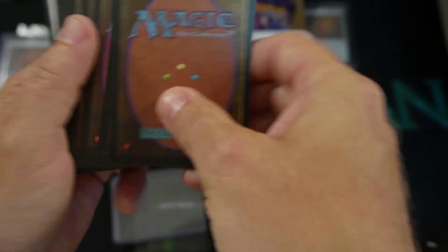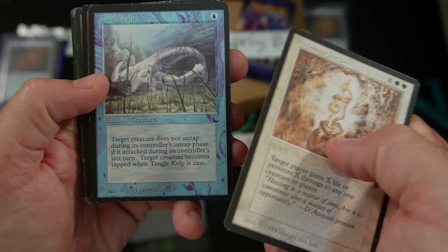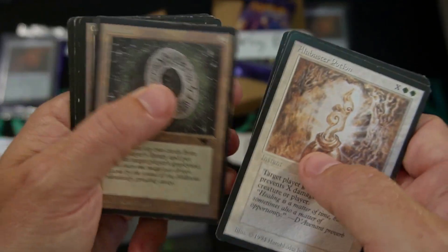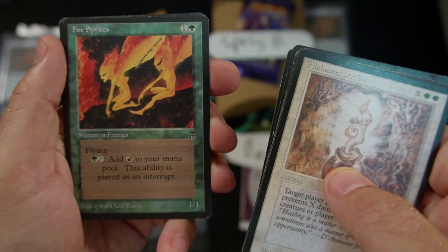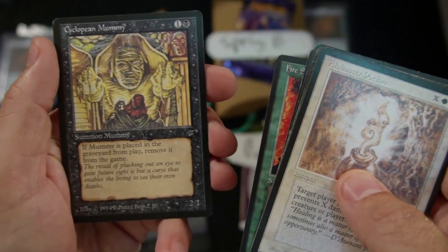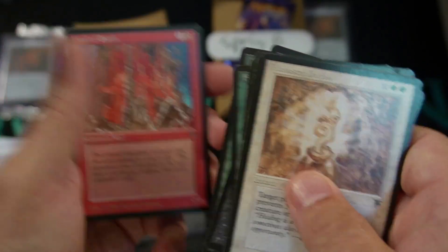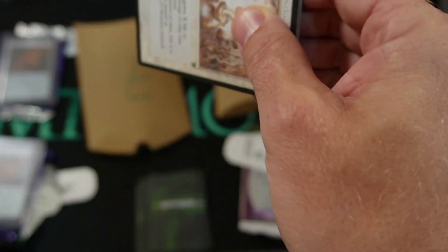Our mystery bags break into a couple parts here. We'll go this way first and take a look at some old school fun. We've got Alabaster Potion from Legends — an instant where you can gain X life or prevent X life. Tangle Kelp. Wrathy Berserker with Rampage 3. Good old Millstone from Antiquities — great card. A Coal Golem from The Dark. Emerald Dragonfly, followed by the Fire Sprites. A Cyclopean Mummy — if it's put into the graveyard, move it from play, so great. Siphon Soul. Dusk with Bores. And a Wall of Earth. Walls used to really slow the game down. They kept you alive — they were amazing.